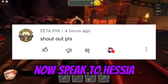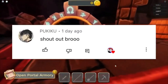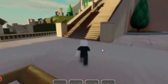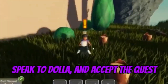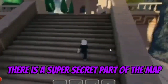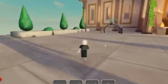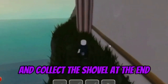Now speak to Hesha and accept the quest. Go through the door left of the shop and follow me. Speak to Dala and accept the quest. There is a super secret part of the map — I'll show you how to get there. Here we are. Now come down the side and collect the shovel at the end.